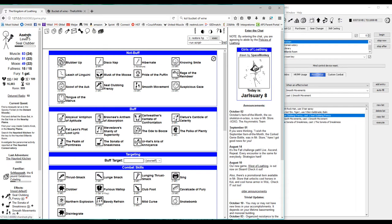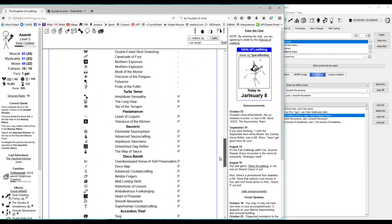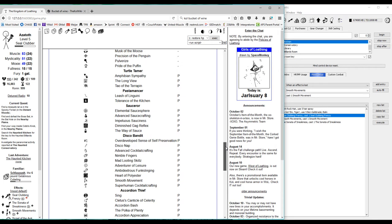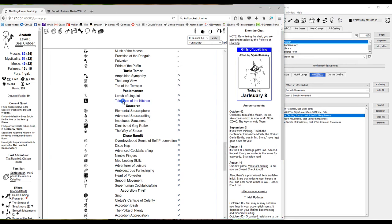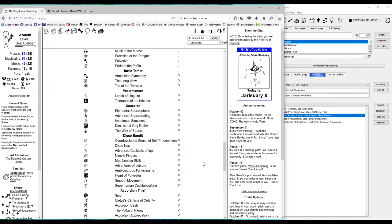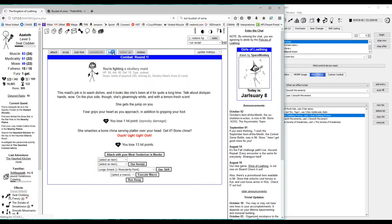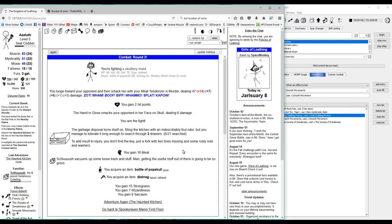The elemental planes passives are really helpful. We have Asbestos Heart for plus three hot resistance. Pastamancer's Tolerance of the Kitchen gives plus two hot. The main ones you'll want are stench resistance for the bat hole, spooky and cold for Ooh Peek, and cold also helps with the Icy Peak during the Trapper quest — those are the big ones. So we're going to adventure in the Kitchen until we get the key. We're searching three drawers per turn and have 21 drawers to search, so it'll probably take about five more turns. It's helpful if you have the guide — it tells you exactly what to do here.